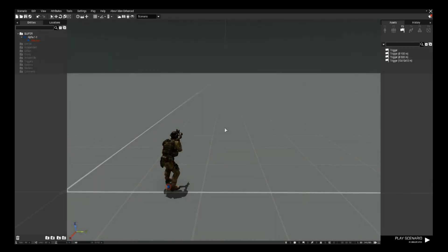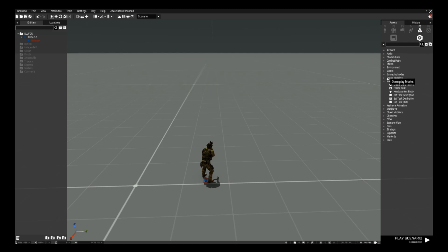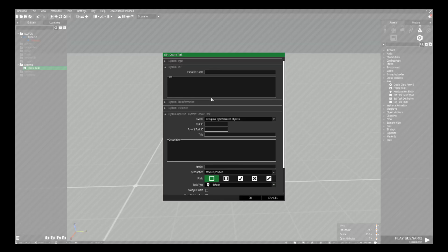We've placed our playable unit on the map. To create a task, go to Systems in the editor, then Intel, and select Create Task. Place the task down and double-click. Set the owner — for this demonstration we'll use BLUFOR — enter the task ID as 'task1', set the title as 'Move', and the description as 'Move here'. We're going to set that task as Assigned, because we'll use a trigger to assign it to our players.